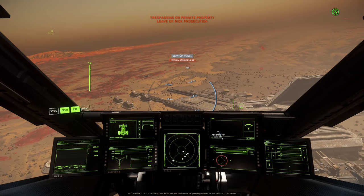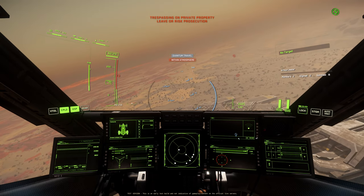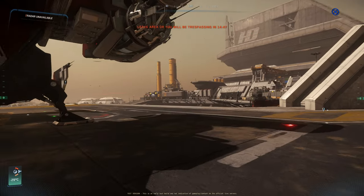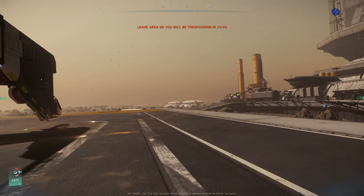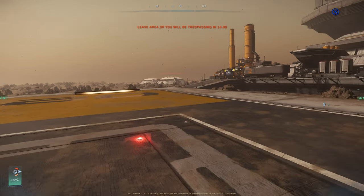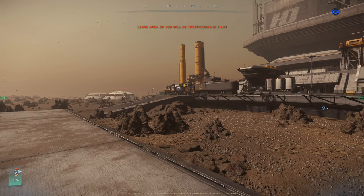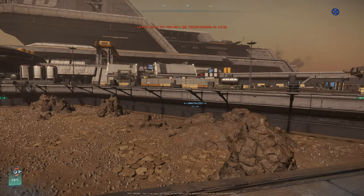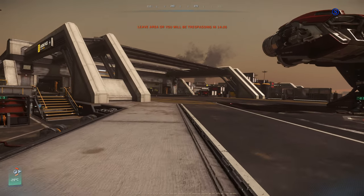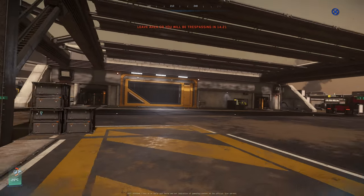I will just land here and then go inside and show you more. We landed. Leave area or you will be trespassing. This is only a very quick, very first look. We have about 14 minutes. There will be more as soon as we can do more with these distribution centers. I couldn't get a hangar, so I guess that feature might not be in the game yet.